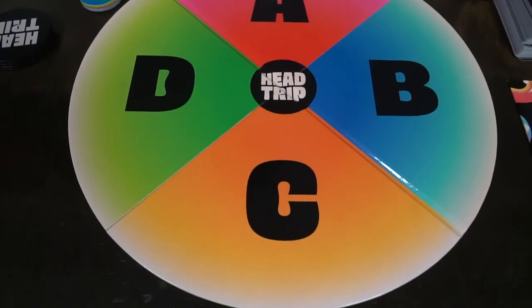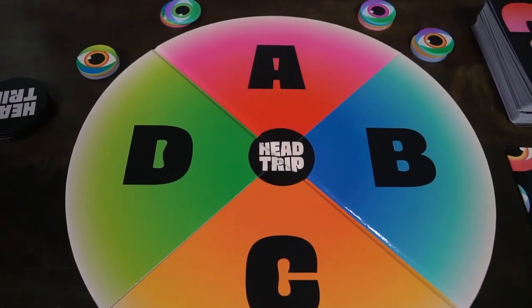To begin setup for the game Head Trip, first take the main game board out and place it within reach of all players. It doesn't matter what orientation it's set up, just as long as the letters are set up on the top side of the board. Each player gets three eyeballs from the eyeball bag. You can leave the rest in the bag or place them within reach. There are two different decks of cards: the ones with the eyeballs and the ones with the heads.